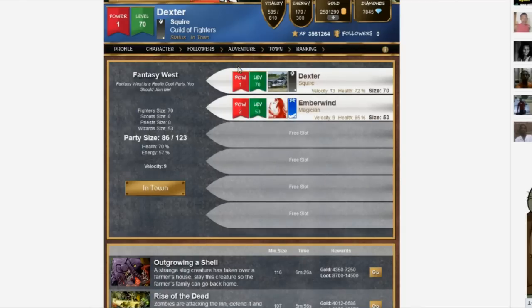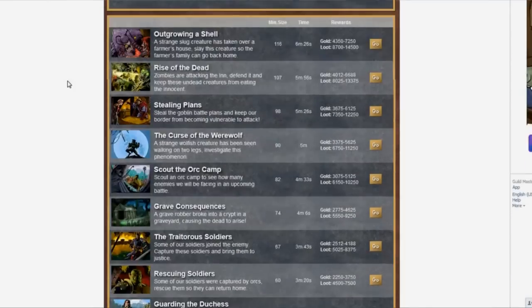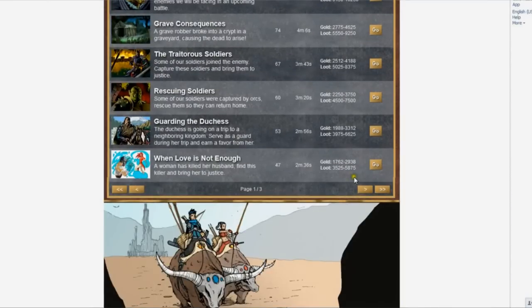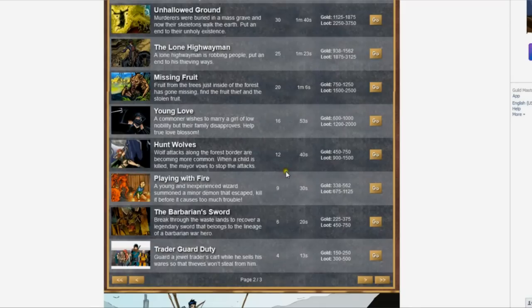The main way to gain gold and experience in Guildmasters is by going on quests. To go on quests, first on the adventuring menu you click on quests, then you choose a quest to go on. For this presentation, we'll go on the Young Love quest.